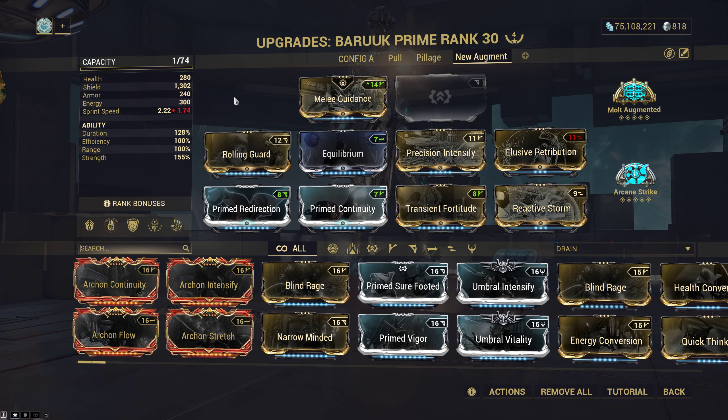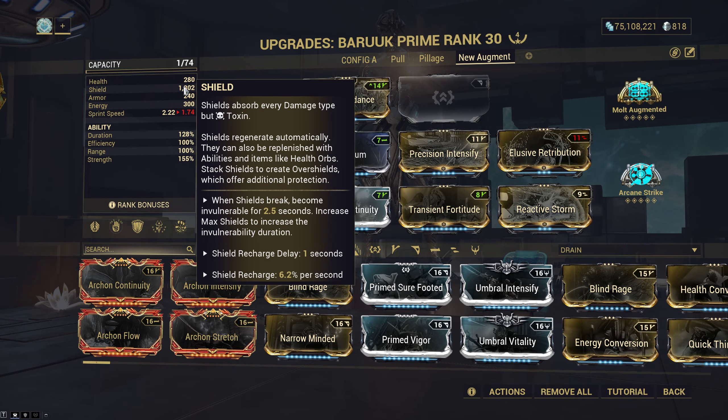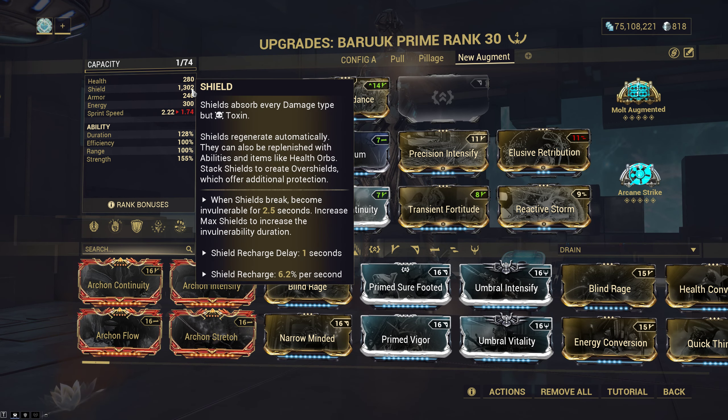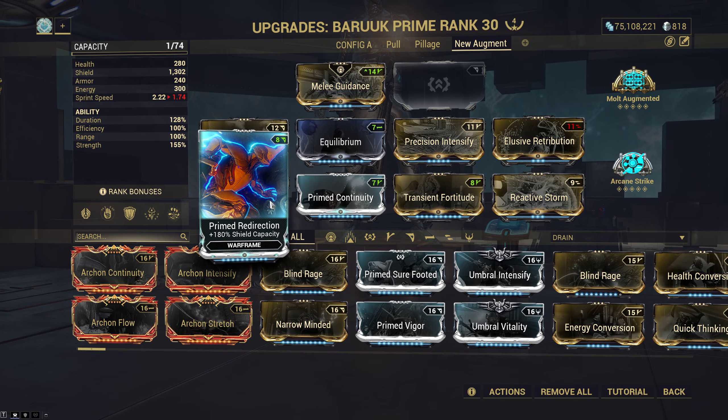Because they changed the decay dragon key, we no longer have double shield gate — that's my old Baruuk build, click top right if you want to see how that works. Instead, I've opted for Prime Redirection. When your shields are maxed, you gain 2.5 seconds of shield gate. When you cast Pillage and your shields come back, you have 2.5 seconds of shield gate because it'll obviously restore all of it. So now I'm choosing to not rely on decay dragon key or catalyzing shields.